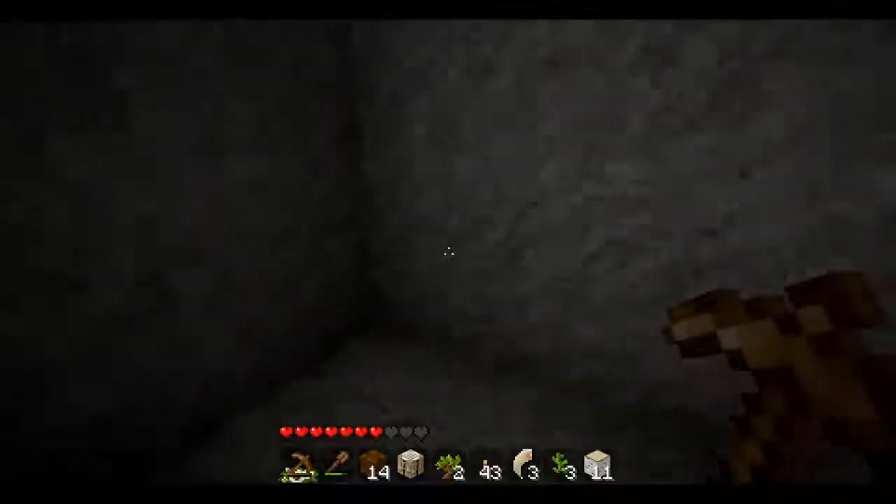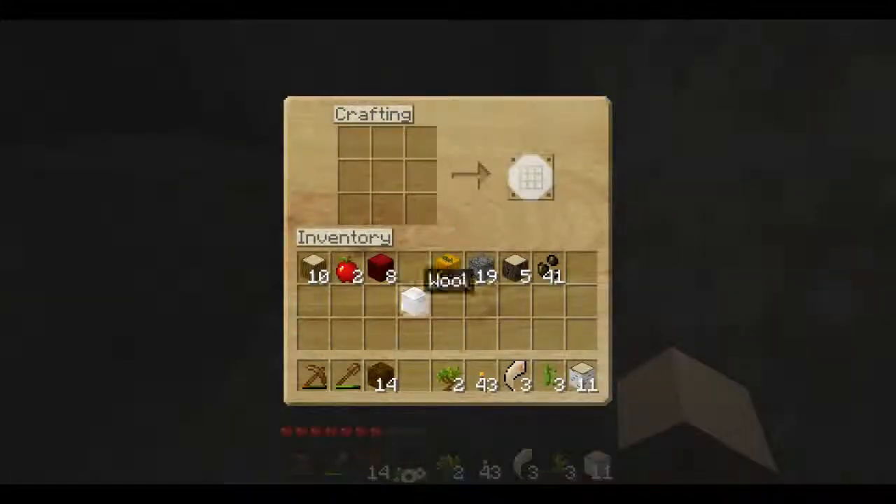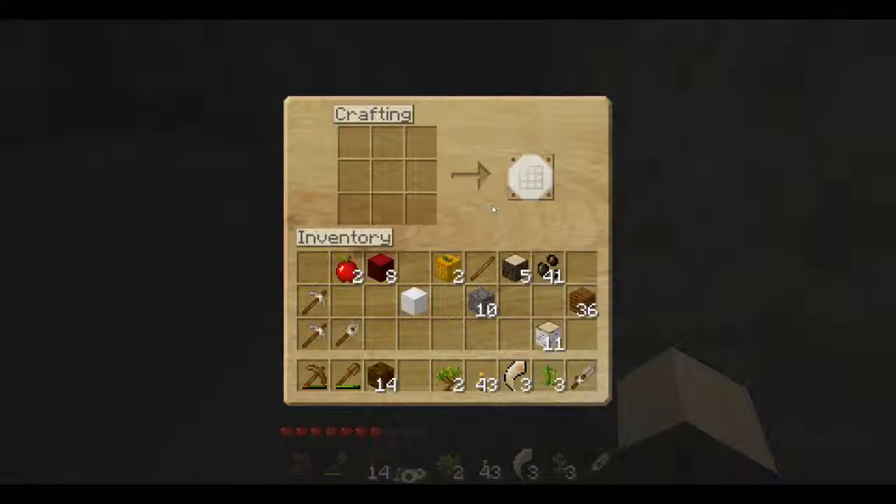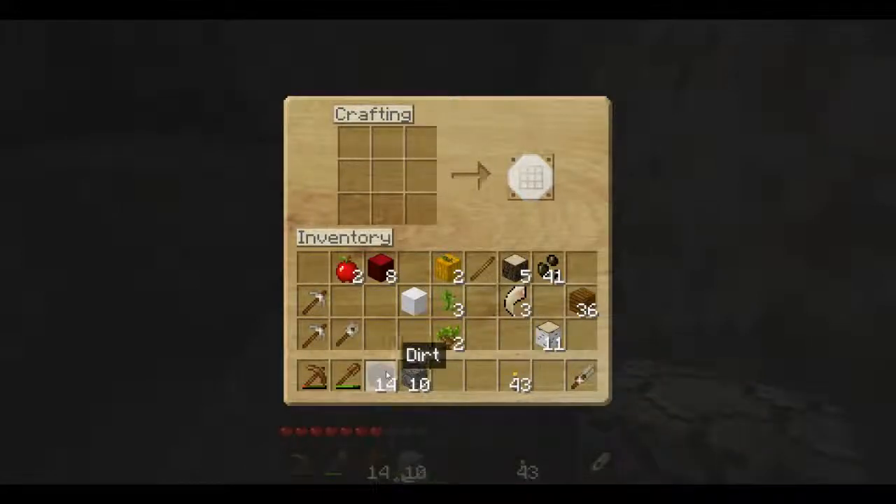Before I go any further, I'm just going to whip together a couple more tools — specifically two stone picks and a stone shovel. Maybe if I'm lucky I'll find a little bit of iron down here. I should probably make a weapon as well, just in case, so I'm going to make a stone sword. I pretty much never make wooden swords unless it's to get an achievement or something. I'll move my torches here — that's where I always keep them. I'm a little bit strange about some things; that's one of them.